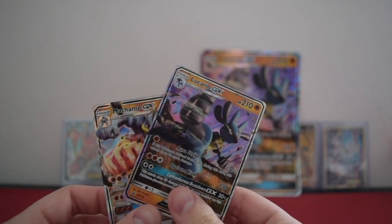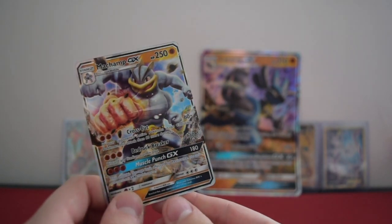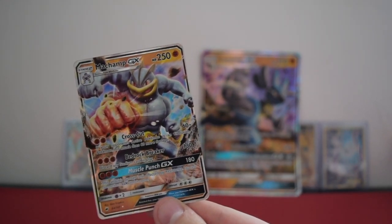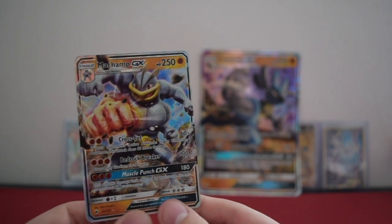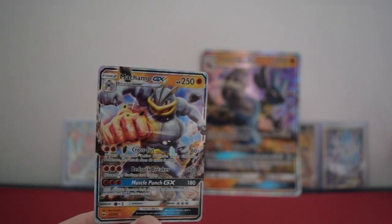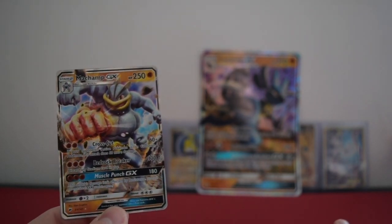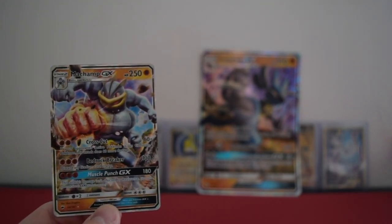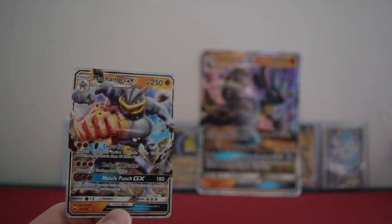So anyway, today's pull is not the best, but you get the Lucario GX promo from the box and we got a Machamp GX. So make sure you check Twitter — at TCGBurton — you could possibly get your hands on this card if I don't have it already. Thank you very much for watching, I hope you're enjoying the content since I've returned. It's good to be back, it's good to be opening up cards — I've missed it so much. Thank you for watching everyone and I'll see you all next time.